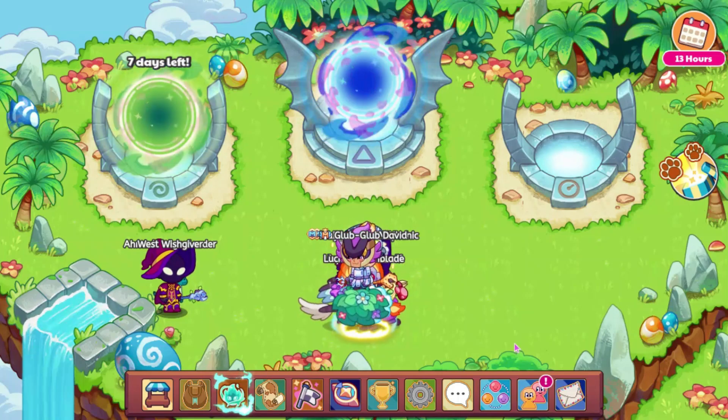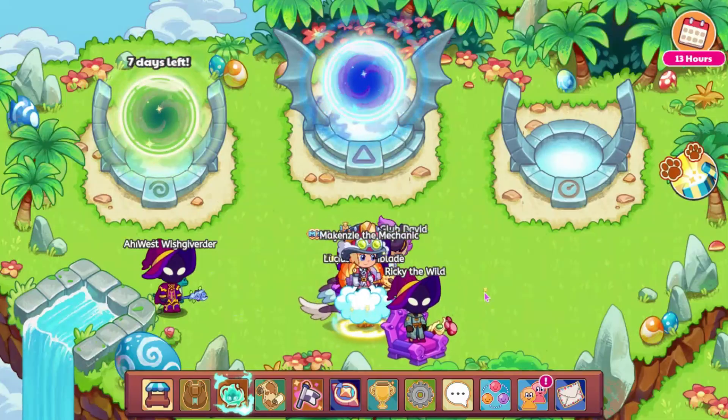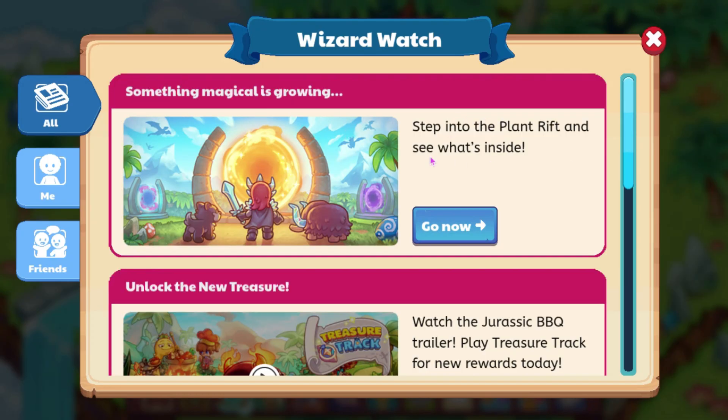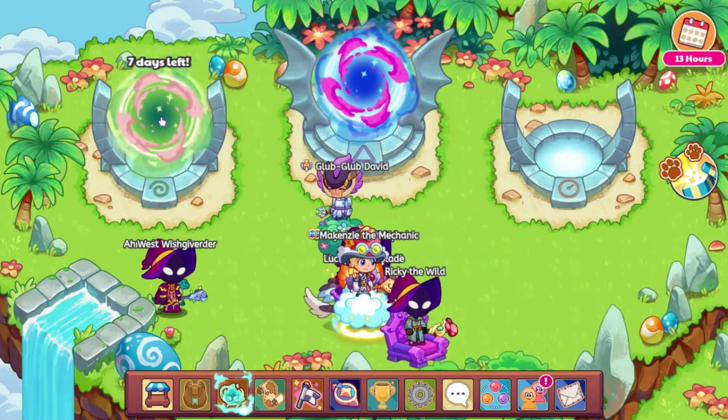Hey guys, welcome back to the channel. The Plant Rift has just come out, so let's get into the video. If we go into Wizard Watch, you will see a post that says: 'Step into the Plant Rift and see what's inside. Something magical is growing.' So let's go ahead and check this out. I assume you can only use plant pets for this.